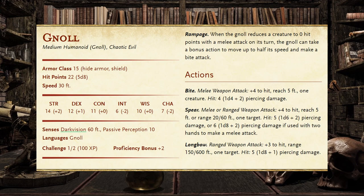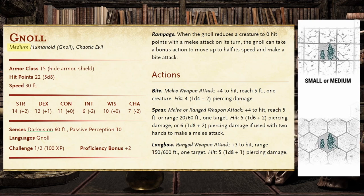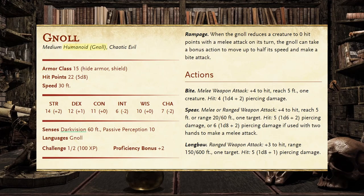Starting at the top, we have their size, creature type, and alignment. Size in 5th edition defines the space a creature takes up in combat, with a medium creature taking up a 5-foot by 5-foot square or hex on a battle map. Using the 3.5 edition Dungeon Master's Guide, Gnolls can be between 4 to 8 feet tall and weigh anywhere between 60 and 500 pounds. Their creature type is Humanoid, with Gnoll in parentheses. The Gnoll subrace includes all variations of Gnolls, from the basic Gnoll to the Fang of Yeenoghu to the Undead Witherling.